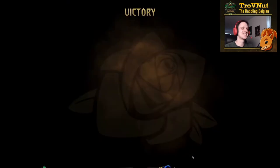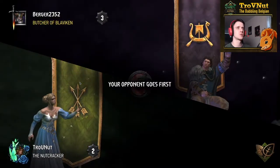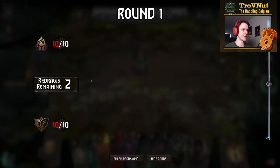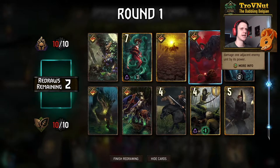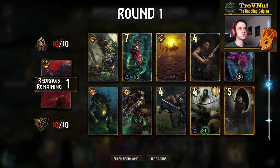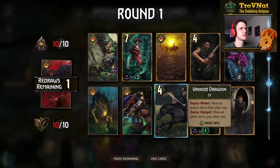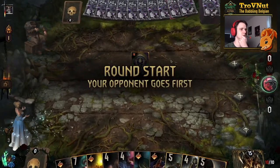We get another Skellige opponent — this time with Blaze of Glory, which might hurt a little more since we have high-powered units and they can take out Francesca whenever they want. Mulligan: keep Red Haze; Bran can go. Vryha Dragoon — I don't need to move anything in that deck, so she can go too. We get the Uncreate Longship as their opening play — definitely didn't expect Longships in this deck. I'll start by putting Circle of Life on Francesca.